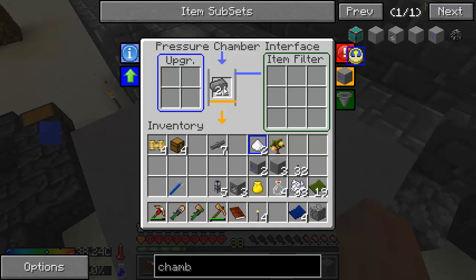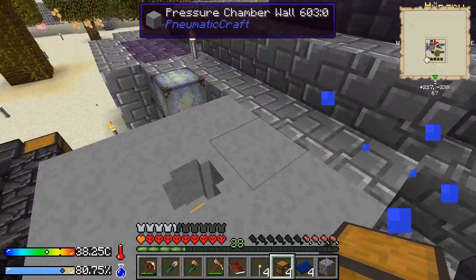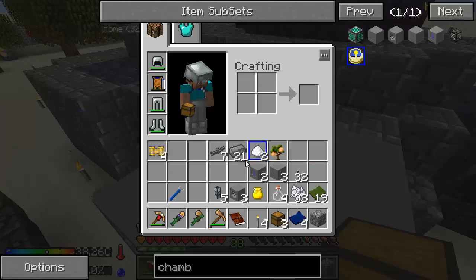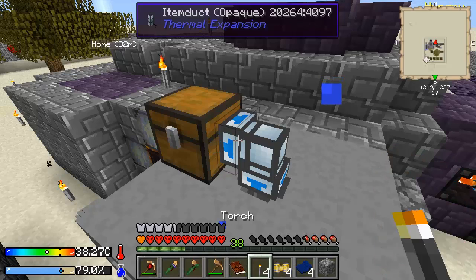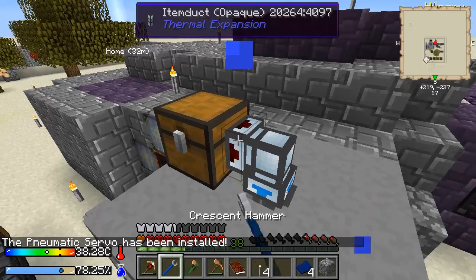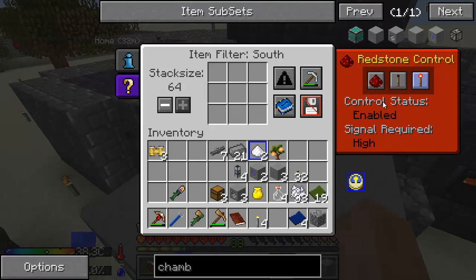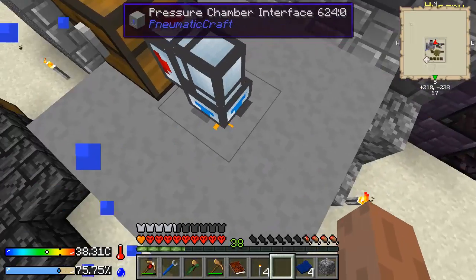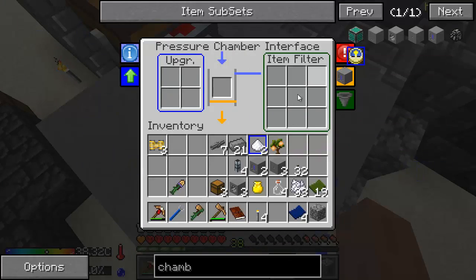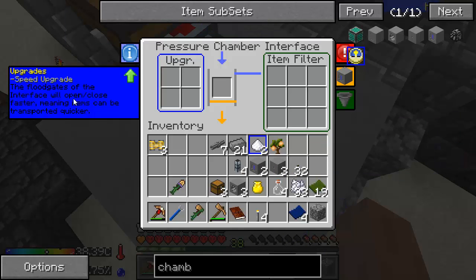You can't just drag things here - it won't let you just put them in the input. You actually have to have a way to take them in and out. So I'm going to go ahead and put a chest here on top, with an item duct. And since it was so nice to give us some servos as our quest reward, might as well use them. That's an output. Redstone ignored. And we can go ahead and put things in there now. That's going to put things into the chamber. We can put our upgrades here - and here's where we're going to put our speed upgrades, because it says the flip gates of the interface will open and close faster, meaning items will be transferred quicker. We'll put both speed upgrades there.